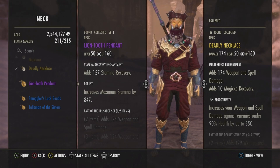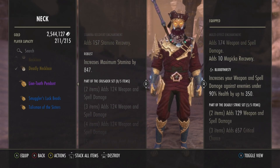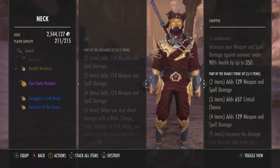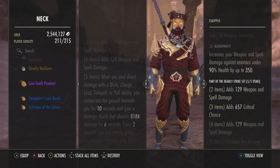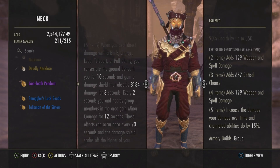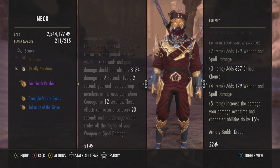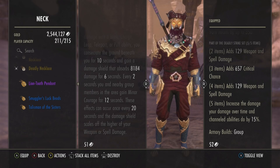The trait is Robust, increasing your maximum Stamina by 847. It's part of the Crusader set: two items add 124 Weapon and Spell Damage, three items add 124 Weapon and Spell Damage, four items add 124 Weapon and Spell Damage. Five items: when you deal direct damage with a Blink, Charge, Leap, Teleport, or Pull ability, you consecrate the ground beneath you for 10 seconds and gain a damage shield that absorbs 8,184 damage for six seconds. Every two seconds, you and a nearby group member in the area gain Minor Courage for 12 seconds.